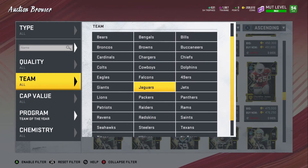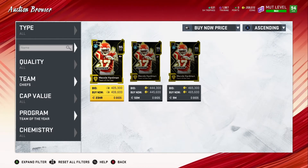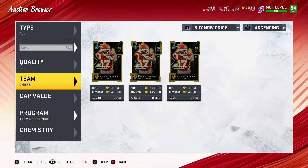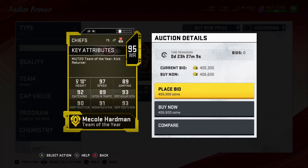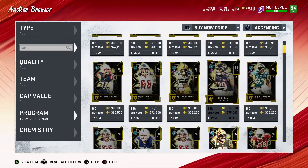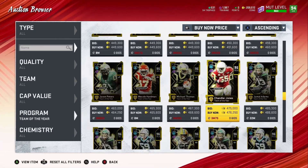Here's the receiver - as a 95 he's going for 406,000 coins. A lot of Chiefs fans are going to want him because he's going to be the fastest player on their team. But remember, Marquise Brown has 97 speed too. The kicker isn't going for much either. Casey Hayward - I had him last year, he was a goon regardless of speed. Zach Martin - I'll probably get him later unless I pull him.